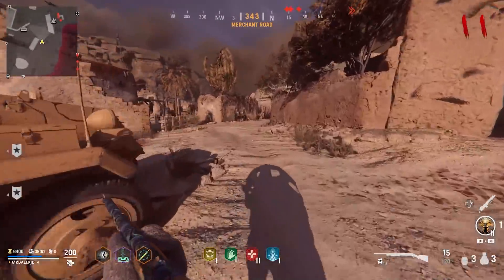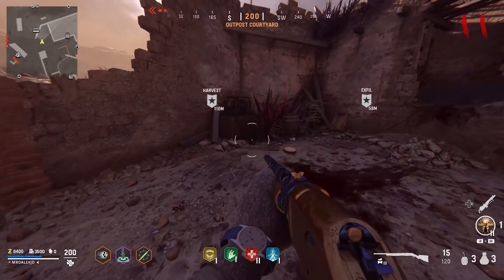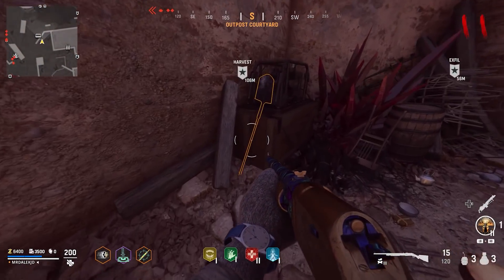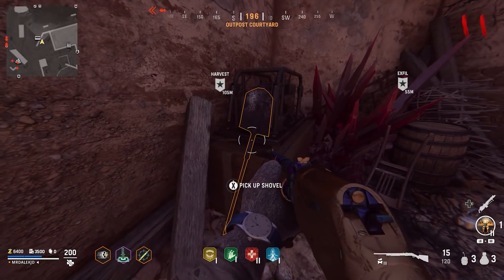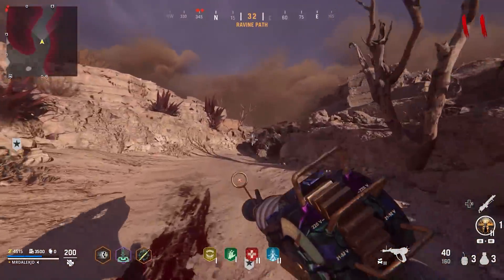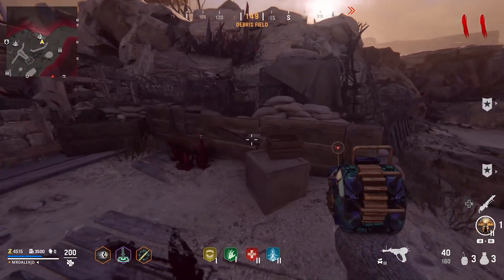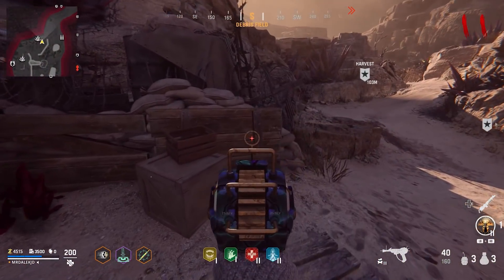If not, don't worry. The next location: starting again from the shield, take a left, run past the tank, and in the little corner labeled the outpost courtyard there's a chance you'll find the shovel propped up by that panel of wood. For the third location, from the shield take the right path up the ravine path, and as you enter the debris field next to the box propped up against the wood can be another shovel location.